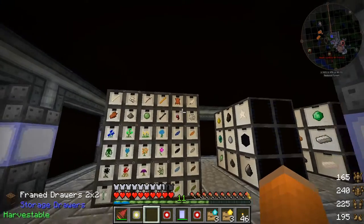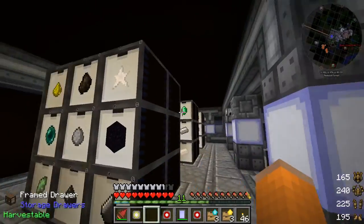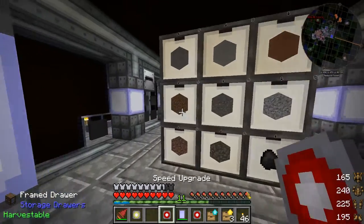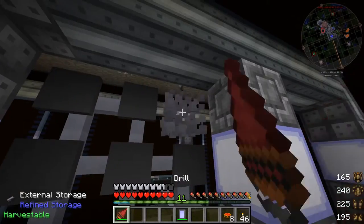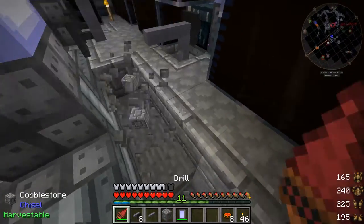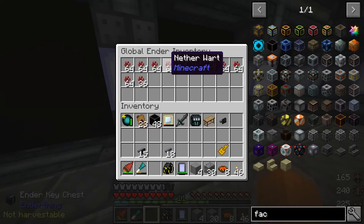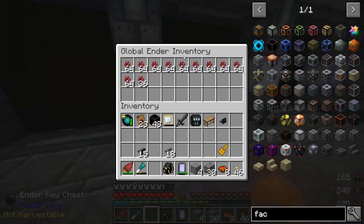These are what my drawers look like currently. I've kind of put the things I think I'll be getting the least of in the small drawers, and kind of put the rest of things in the big drawers, and put some upgrades in each one. So I've got a drawer for pretty much everything that I think I'll be using a bunch of. I've destroyed most of my quantum storage units. These were just external storage attached to those quantum storage units connecting all the items to the network. We are getting a net gain of Netherwort, so leaving that Enderman farm going continuously all the time is fine.